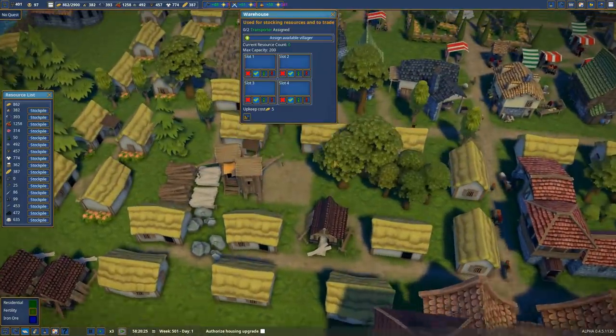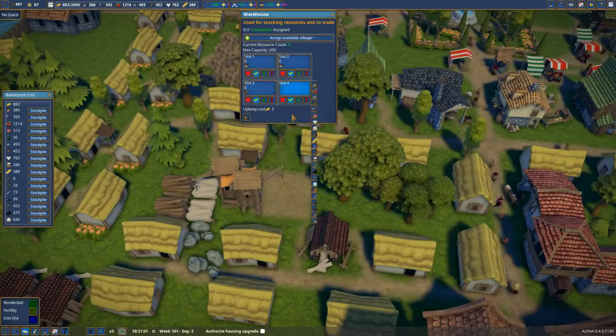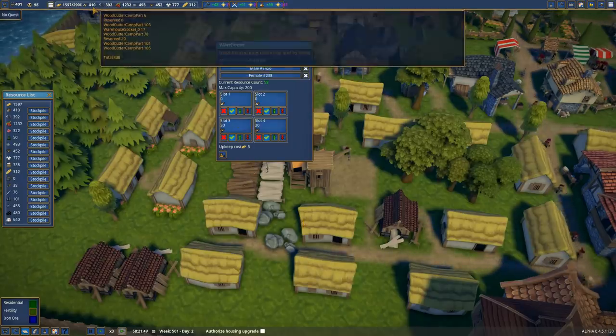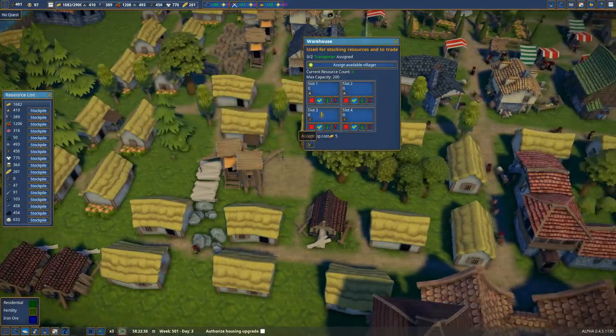So what I want to do here is assign this the same way I've got the other one set up — logs, logs, and planks, planks. Now I've noticed with this warehouse over here that there are no logs, and I wonder if this is the same issue as the berries. There's no reason we shouldn't have logs in here with loads and loads of logs. So I'm just going to try reassigning them to berries and then change them back to wood, and we'll see if any wood gets loaded up.